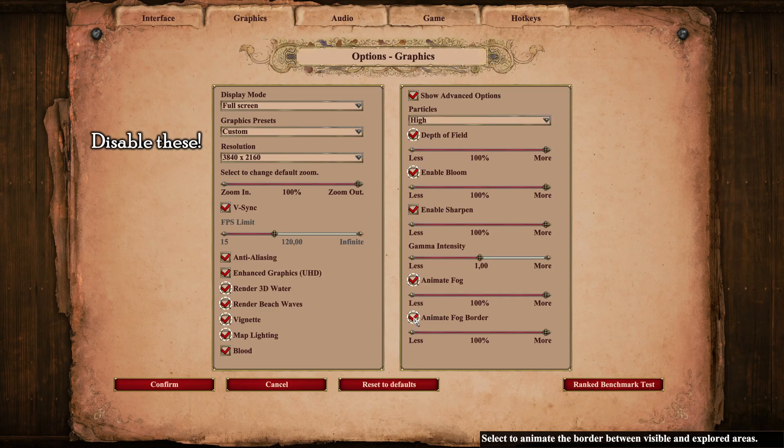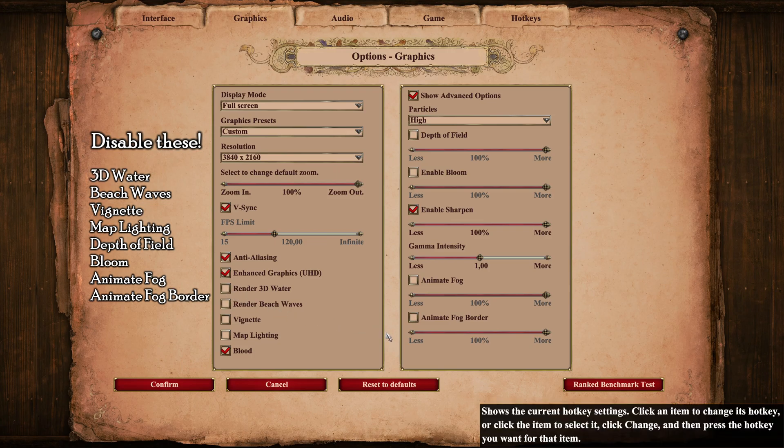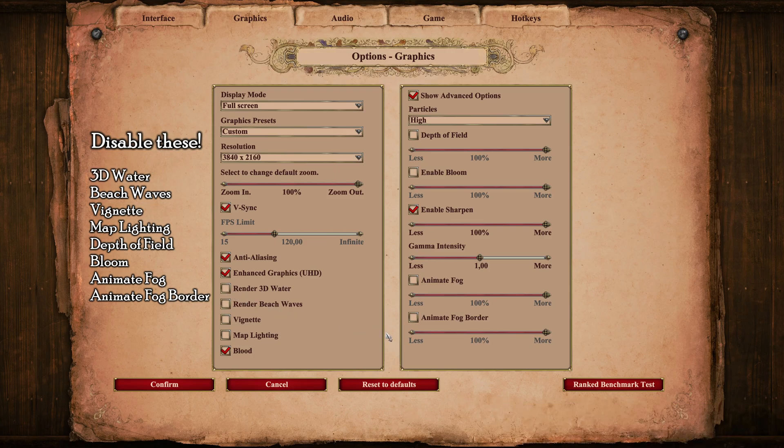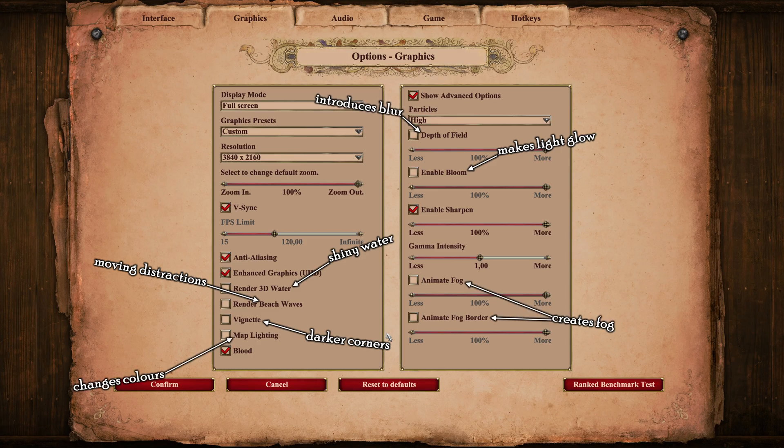There are 8 settings we want to ensure are disabled: Animate Fog Border, Animate Fog, Bloom, Depth of Field, Map Lighting, Vignette, Beach Waves, and 3D Water. These are beauty settings, which essentially means that their sole function is to make things harder for you to see. They make things shinier, shakier, darker, lighter, blurrier, foggier, and they mess with the colors.